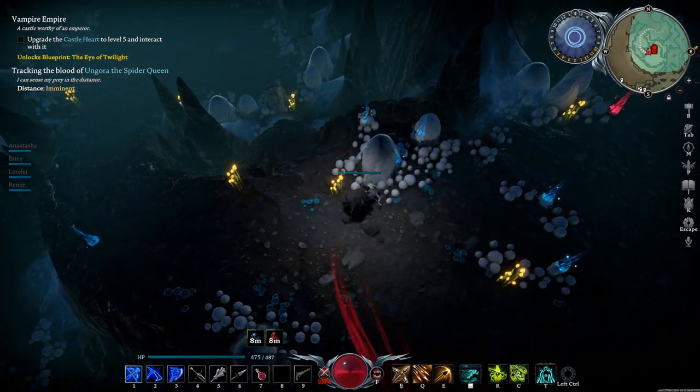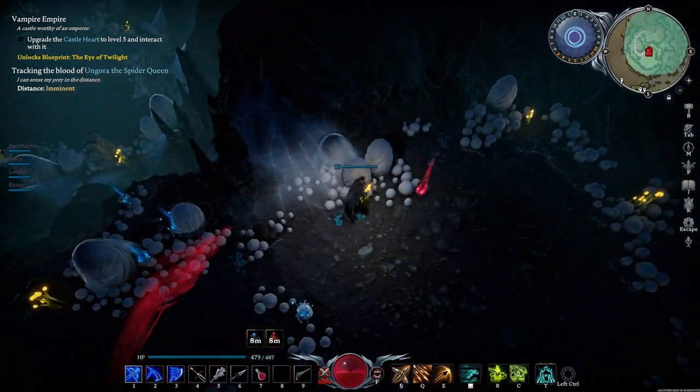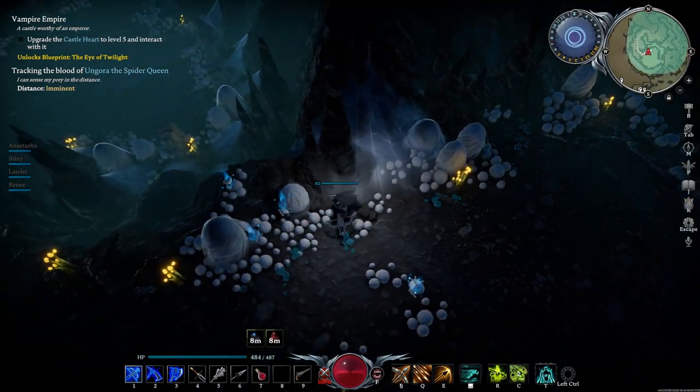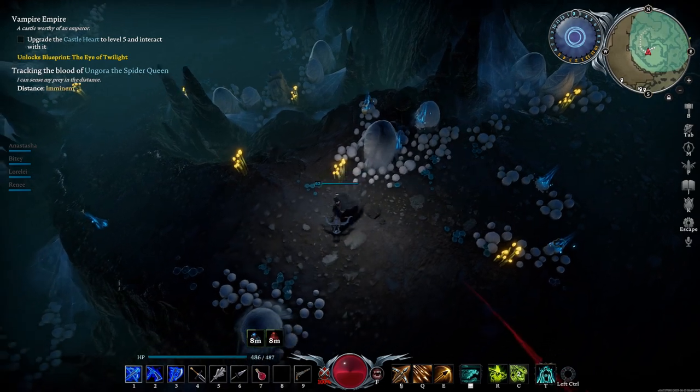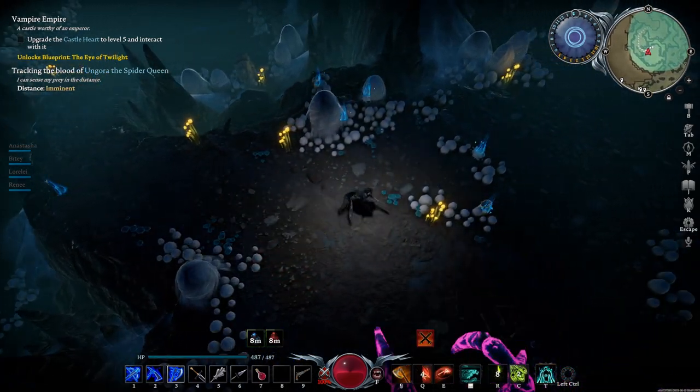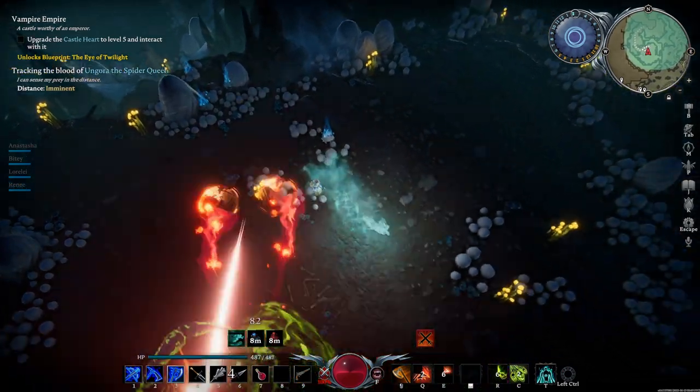For the first fight, you want to keep a good range. Her physical attacks do a lot of damage — in my clip at the end, you can see how quickly I lose health when I'm up close. Throughout the battle, the Spider Queen has six main ranged attacks and a couple melee attacks that do a bunch of damage.